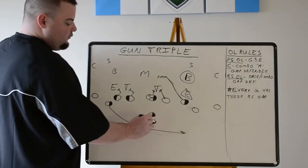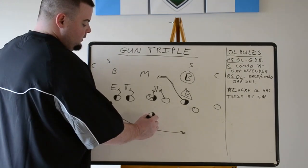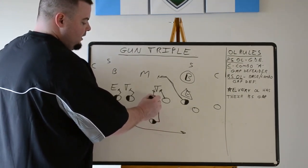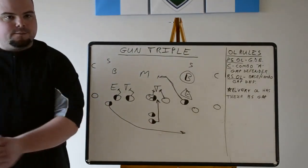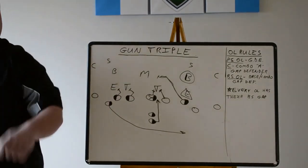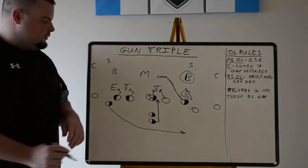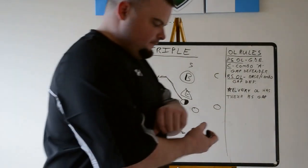The fullback or tailback — depending on what you want to call them — is going to take a slide step and go right up the A-gap. The quarterback is going to take the snap and just turn. Very simple — take the gun snap, turn, and have his eyes on the dive, just like inside veer. Eyes on the dive the whole time. Form the mesh with the dive back. Dive back takes a slide step and comes up — form the mesh. Not much different than from under center.